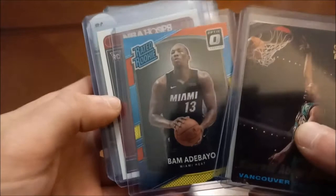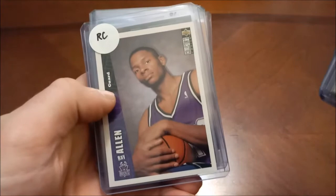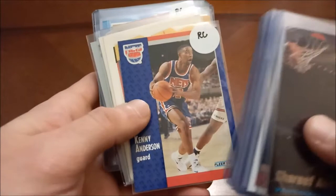Bam Adebayo — I have a couple of these. That's the red and yellow, I think it was a Target exclusive blaster parallel. There's his Hoops Rookie Kings, that's a holo. Out of Donruss Optic. 96-97 Collector's Choice Ray Allen — that's a super expensive box to try and get a hold of now. Here's a college card — again not a true rookie but still cool. Those 96-97 Collector's Choice boxes are very expensive.